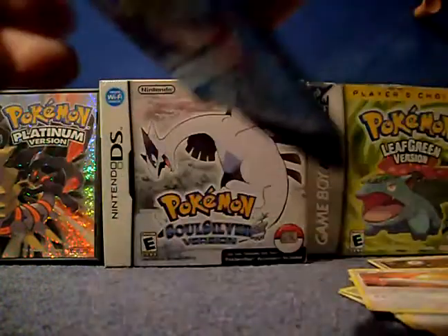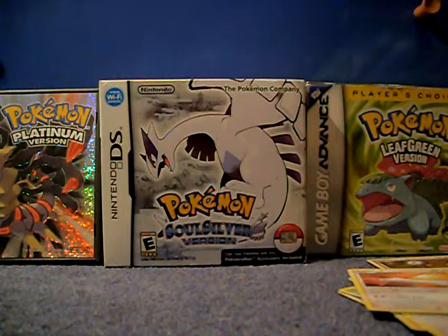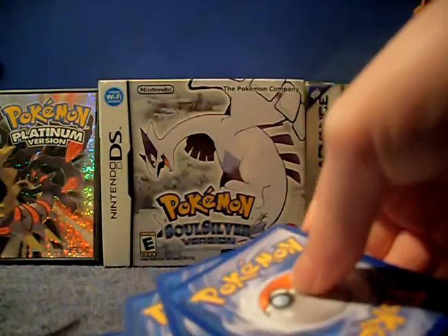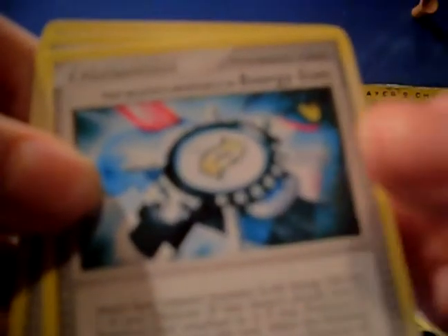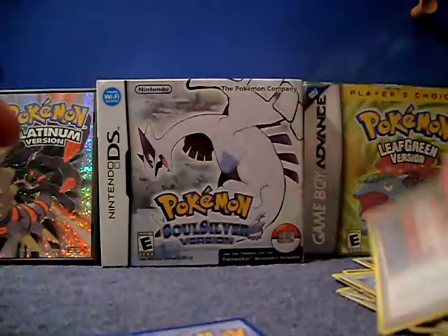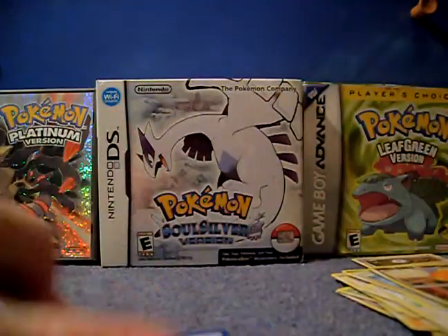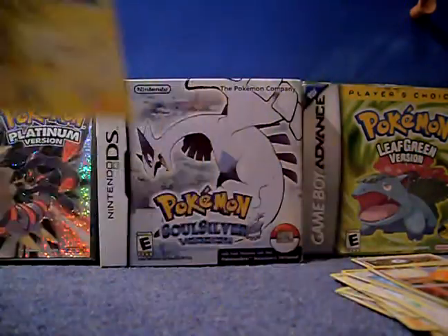Next is Platinum. Chansey. Nosepass. Dunsparce — nice. Happiny. Lickitung. Energy Gain. Memory Berry. Pokedex — that was a lot of trainers. Reverse is Torchic — that's cool. And the rare is — whoa! Ampharos holo! Wow, awesome. Number one of the set. Very nice. Put it over there.